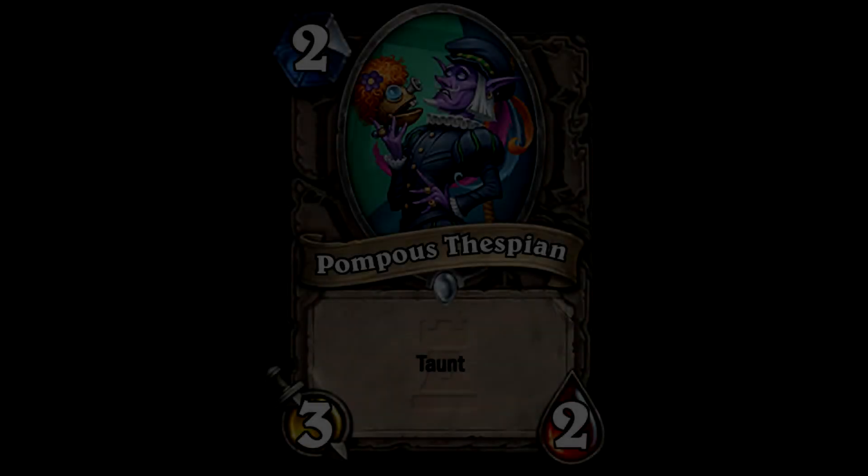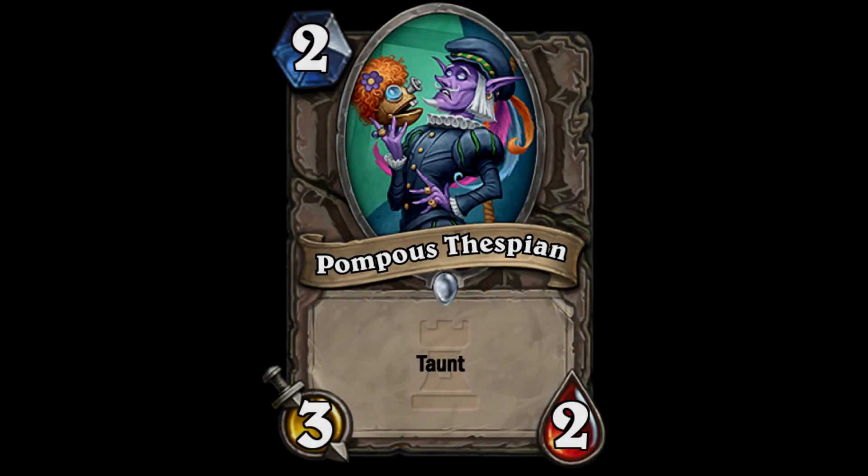Next up we have the Pompous Thespian - a 2-cost 3/2 with taunt. Not that exciting. I like the way he's got a robot's head in his hand, like Hamlet. I don't really have much to say on that card - it is what it is.